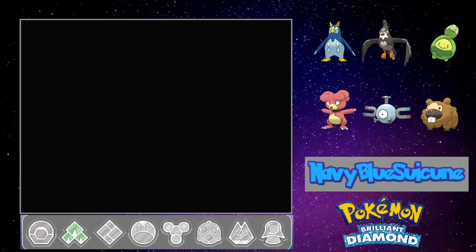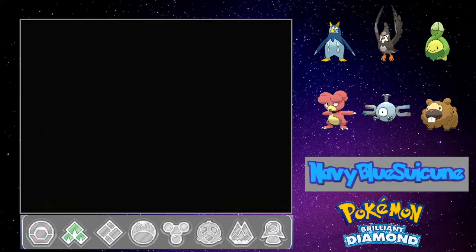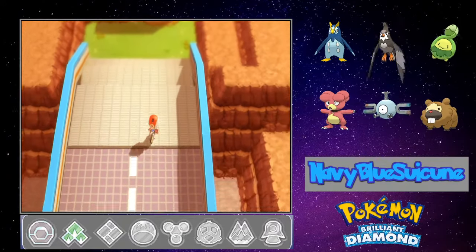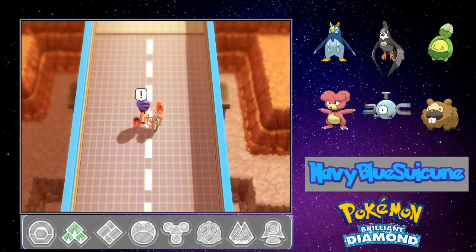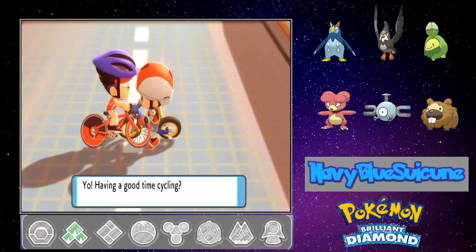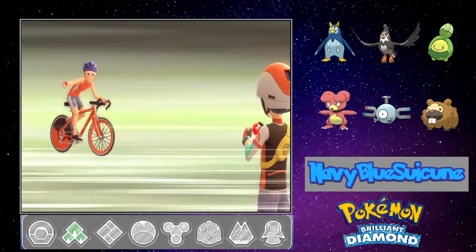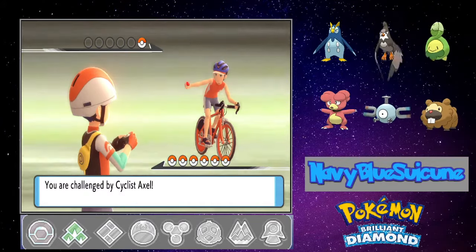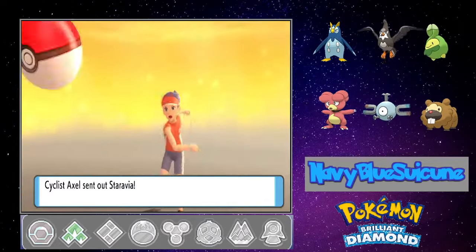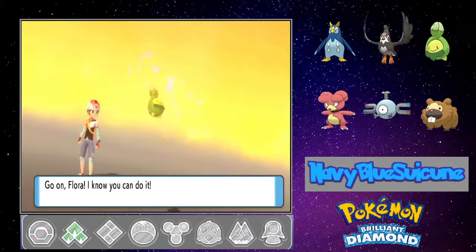Let's set the bike — now we have access to Cycling Road. Route 206. Oh, looky here — having a good time cycling? Yeah, thanks for asking. Here we go — challenged by Cyclist Axel! He sends out a Staravia. Not a good matchup.